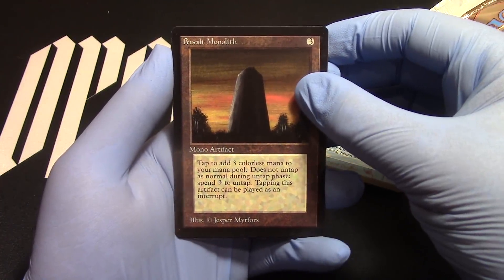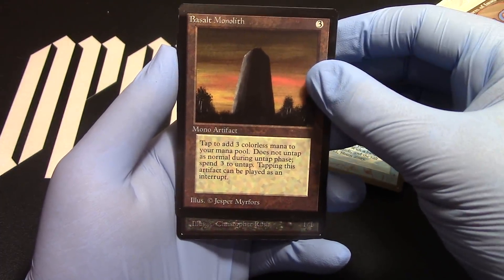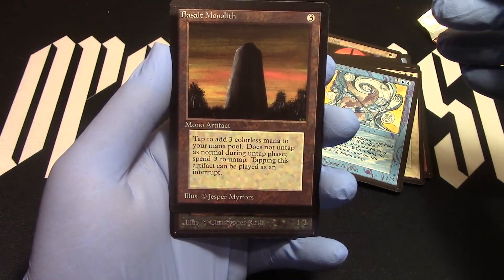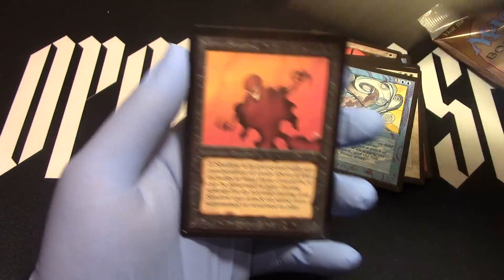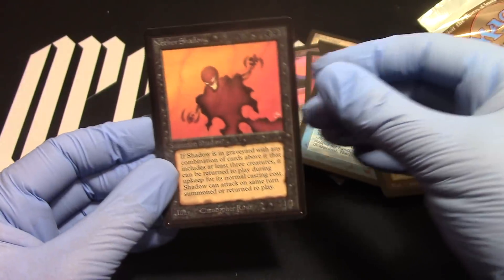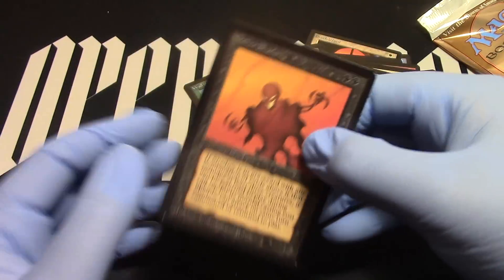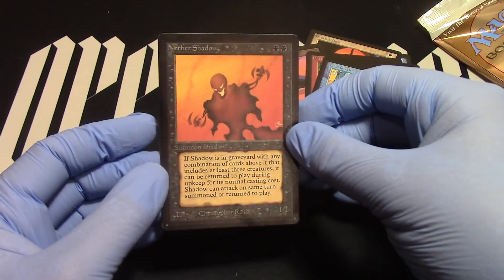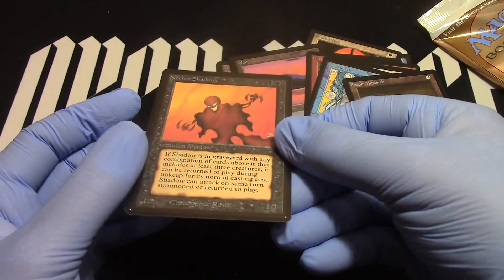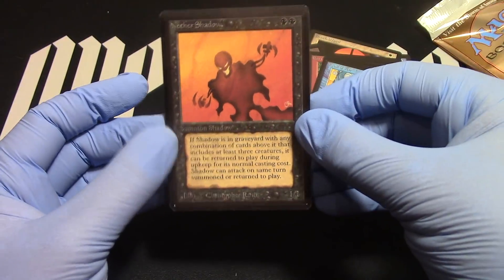And the rare — can it be something good despite the ding on the back? It's black. We could have a Royal Assassin right here. One-one... nope — Nether Shadow. So close, but cool. Unfortunately it's got that ding on the back. I do like Nether Shadow though. It's got some chewing on the edging, but that's a cool opening. Nether Shadow — not bad. Basalt Monolith as well.